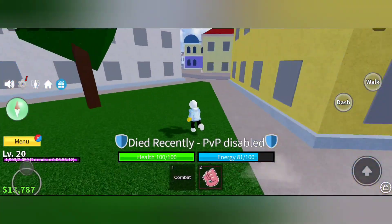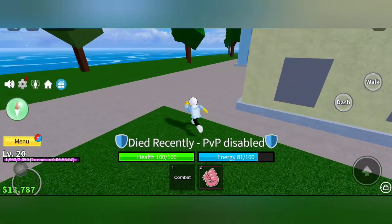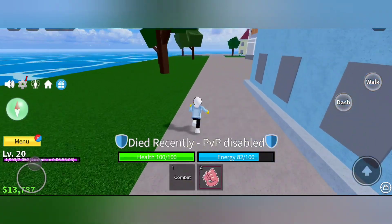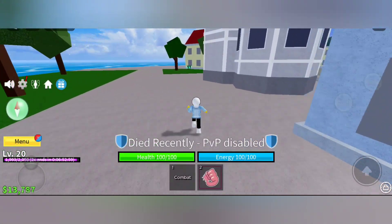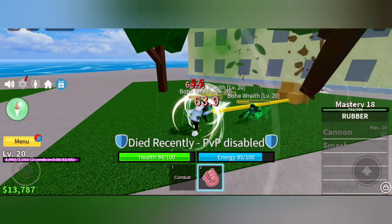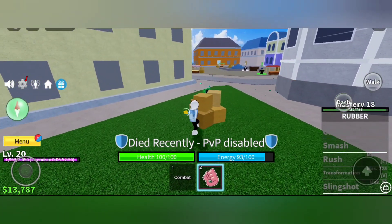It spawns every four to six minutes, so go there and claim it. You also have a chance to get fragments, and in my case we got bones, which is really cool. You can even get a free spooky fruit too. Hope you enjoyed this video — that's how you find the curse chest. Please like and subscribe.